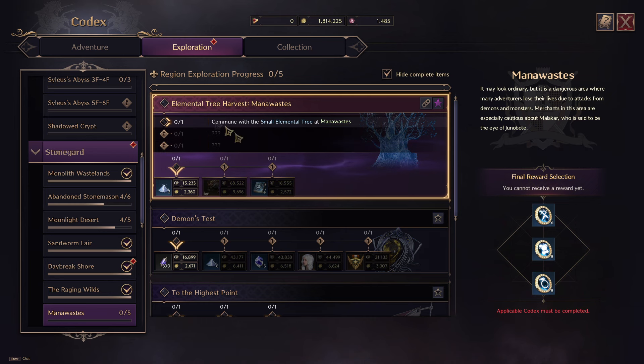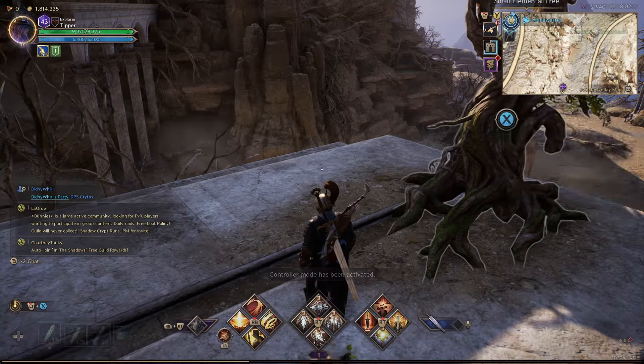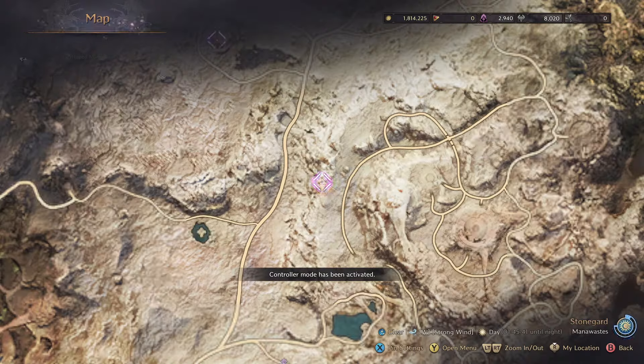Hello Star Children. I'm gonna do Elemental Tree Harvest Mana Waste Expedition Codex. If this video helps you, please like it. Leave a silly comment for the algorithm and don't subscribe to me.